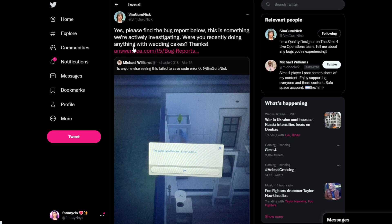Getting into the tweets — the first one I saw is SimGuruNick responding to Michael. It says the game failed to save, error code zero. SimGuruNick says: 'Yes, please find the bug report below — this is something we're actively investigating. Were you recently doing anything with wedding cakes?' So apparently this can happen when you're doing something with wedding cakes. Comment down below if you're experiencing this and you don't even have the wedding pack or weren't doing anything with wedding cakes at all, because some people have said that.